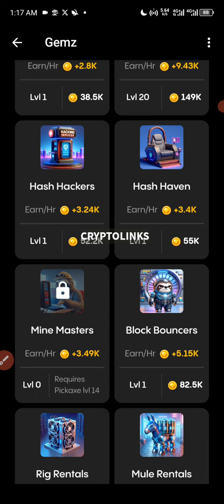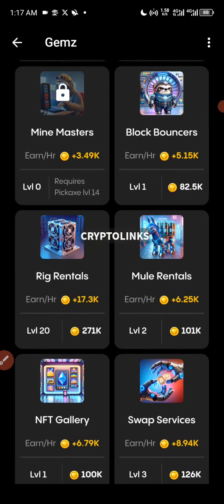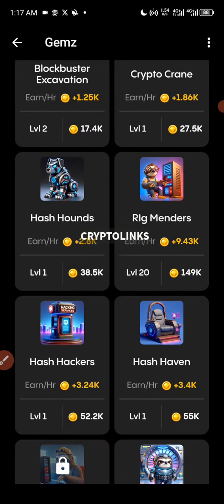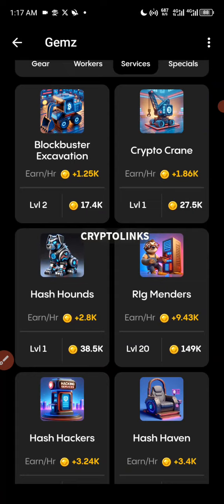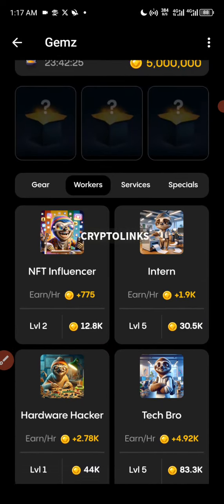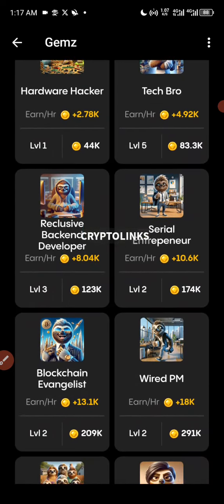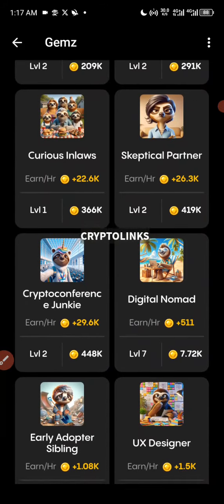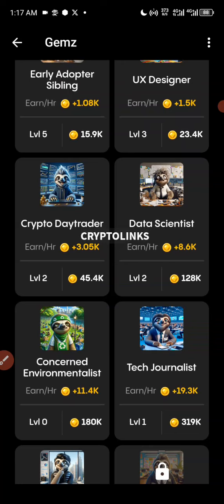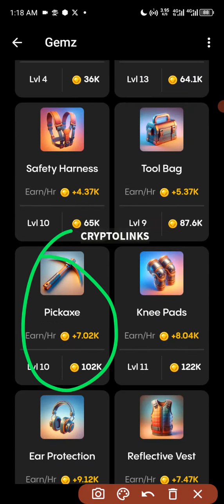So we need to find the Pixage card and upgrade it to level 14. Maybe it is in the Workers section — let's check. Actually, the Pixage card is in the Gear section.